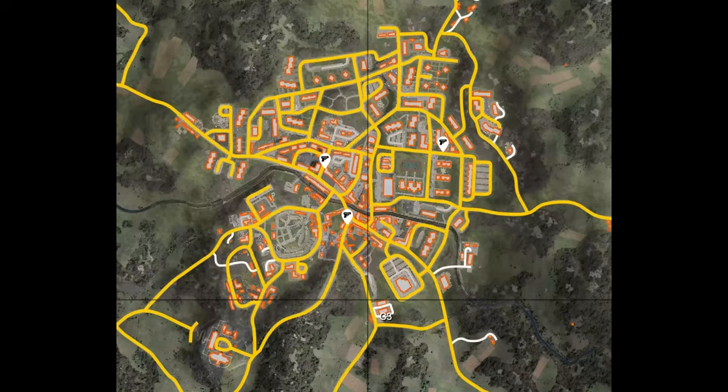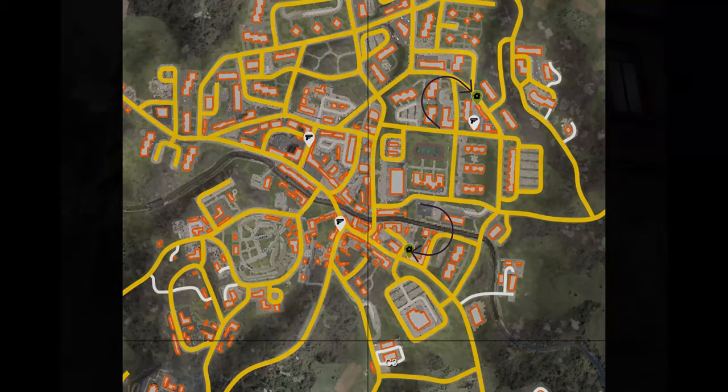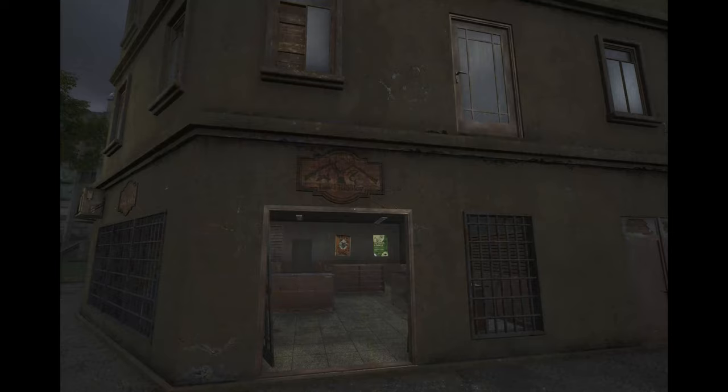The next good buildings I like to loot are the hunting stores, located in yellow right here. You mostly find knives, pistols, and bows, and sometimes a gun repair kit. This is what they look like outside — look for that sign.